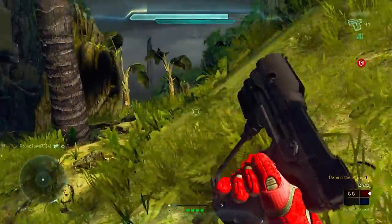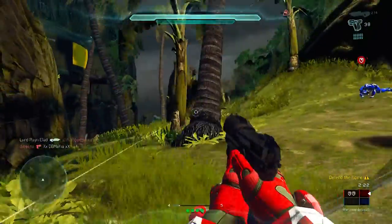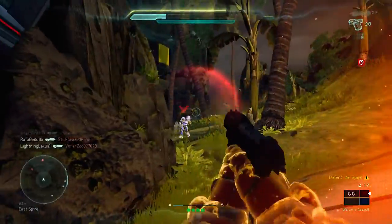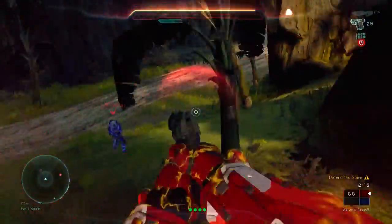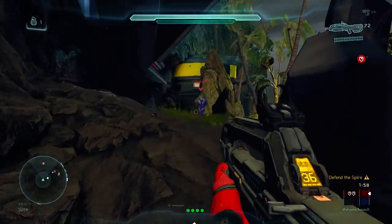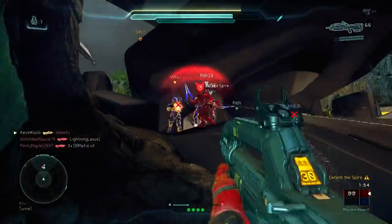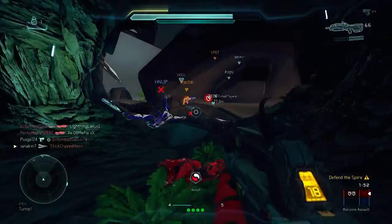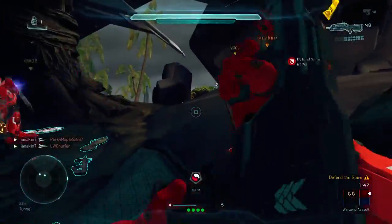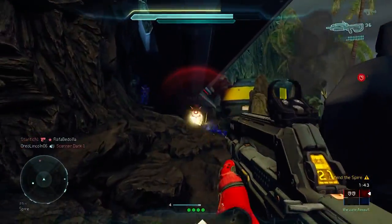Now I'm just getting swarmed by multiple guys because the spawn has opened up — since I wasn't in the area, the team popped up there. I'm getting overrun like crazy and I ended up dying there. But you will have those moments where multiple people are coming and trying to pick you off. The main thing is just to fight — maybe boost around a pillar, crouch down, and let your shields recharge.